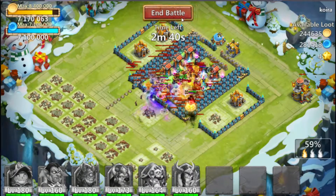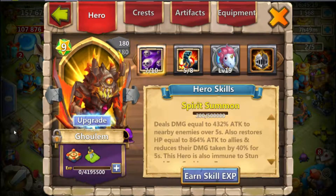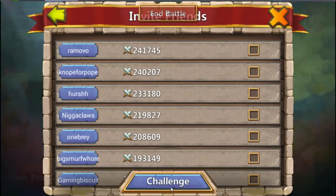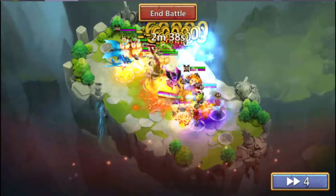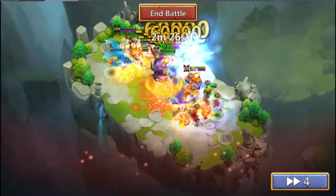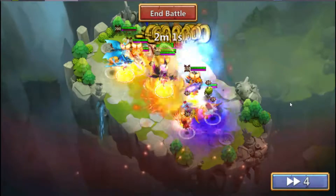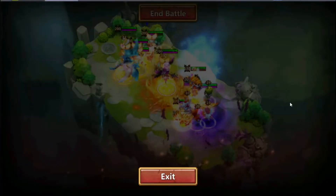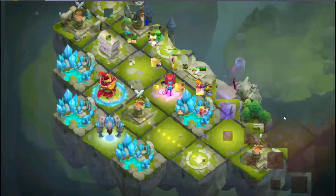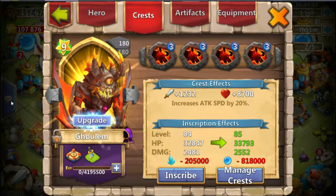Number three: Stone Skin. Similar to Dread Drake, Ghoulam has a built-in damage reduction on his proc, so giving him Stone Skin will actually stack with his proc, which increases survivability immensely, making him into an unkillable powerhouse. And especially when his proc is not active, having that initial Stone Skin to reduce incoming damage will keep him alive so he can get his proc off.